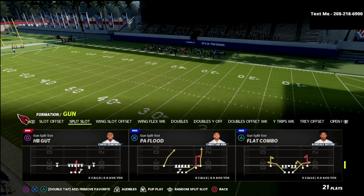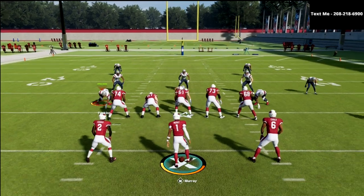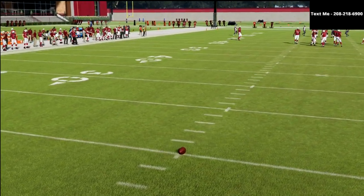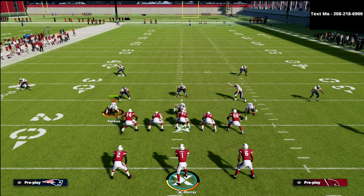To do this, I'm just going to come out in PA Flood, which is another one of my favorite plays. We're going to move the ball back. I want to show you why the gun two-back is one of the most underrated formations in Madden 22 — and also the foundational formation for anything and everything we're going to do offensively.